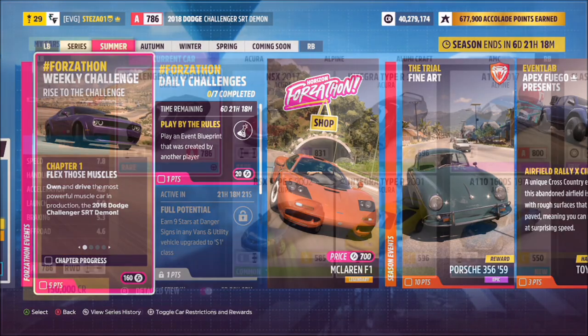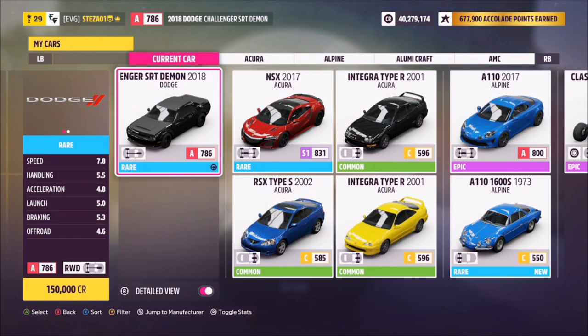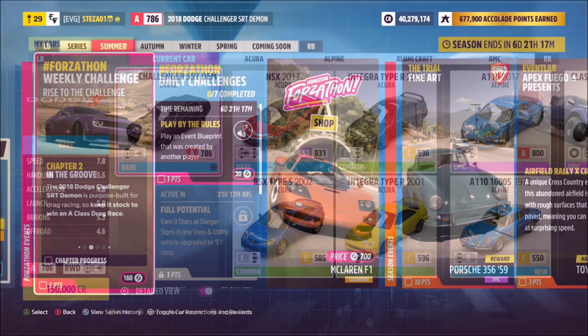So without further ado, let's have a look at the car in question. It'll set you back 150,000 credits from the auto show, or you can potentially purchase it cheaper in the auction house if you don't have it already.